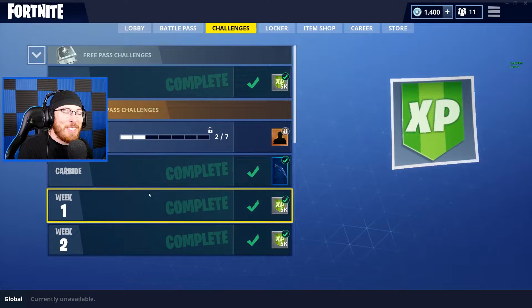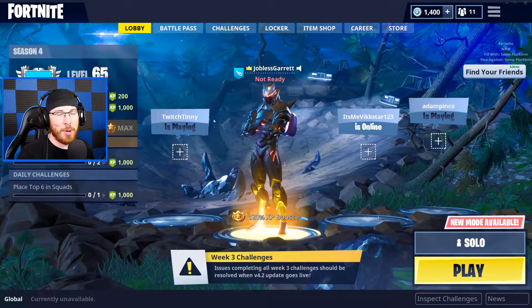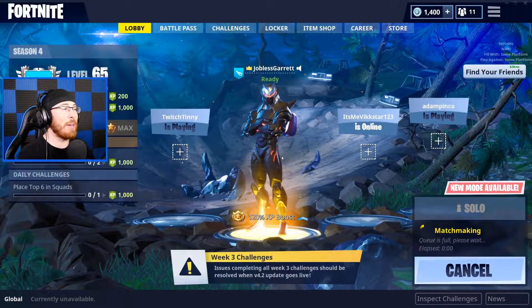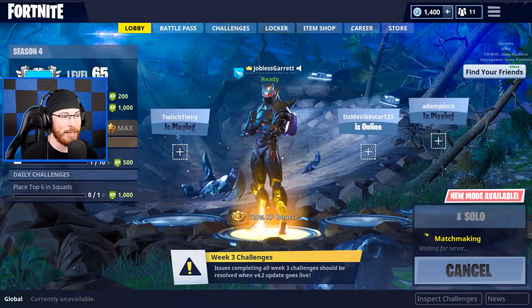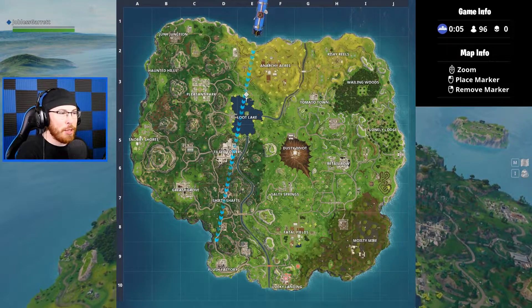So once you get back into the lobby you'll go to your week three challenge and you'll see we have one rubber ducky out of ten. So there are ten total locations and they're all over the map, except they're not in the top left for some reason. Let's just go over all of them real quick. The first one is Retail Row — there are actually two in Retail Row, but you weren't able to get the other one because there were guys everywhere.